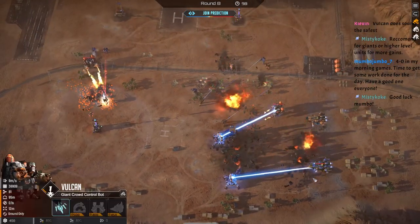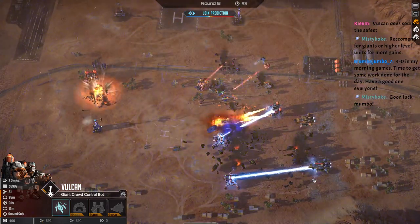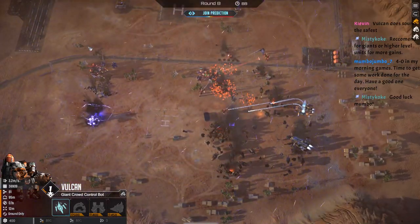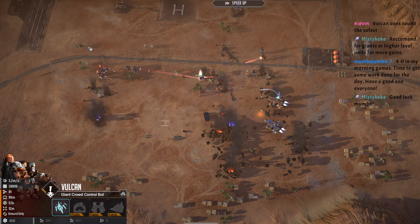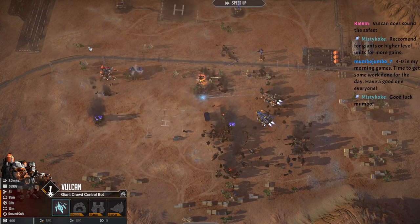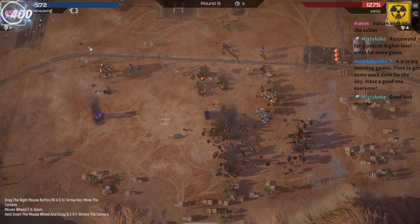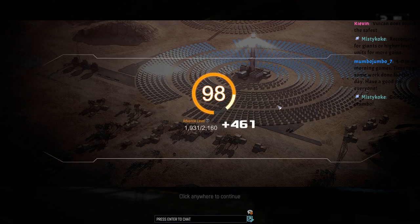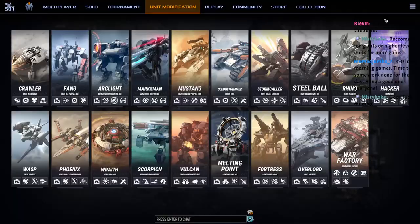Foreign element — morning games, time to get some work done for the day. Have a good one everyone. Alright Mumbo, have a great night, have a great day, thanks for stopping by. He could have walked up there too. Honestly, I'm pretty upset that he was able to pull that off — he just kept throwing stuff at the wall.